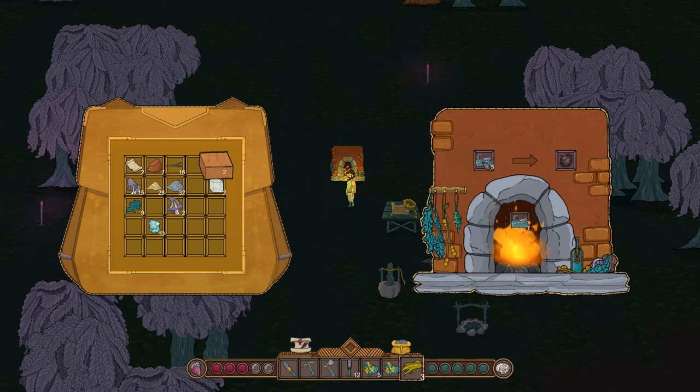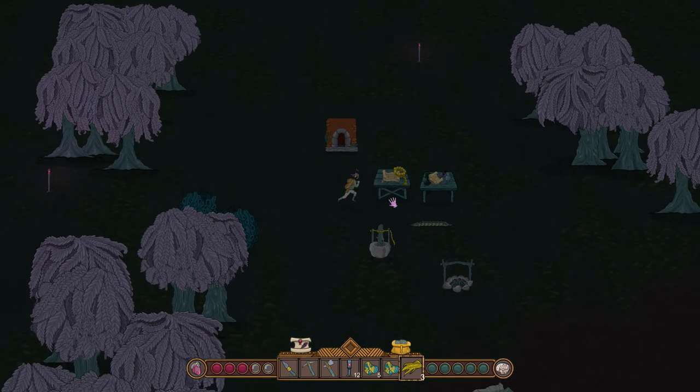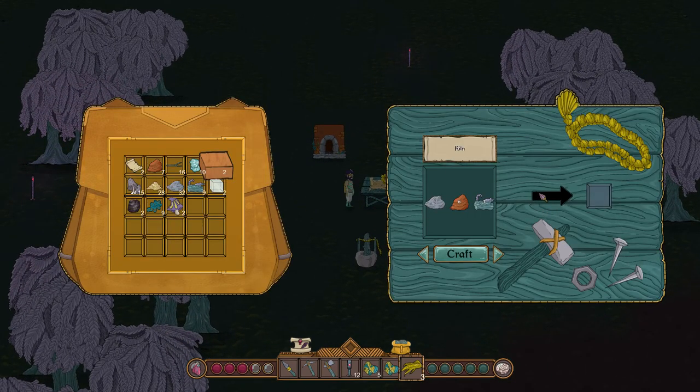What is this going to do for us? Charcoal! Yeah, baby. Let's make two charcoals. I like that. We got some new stuff. Did that open up any new recipes for us? It doesn't seem like it did.